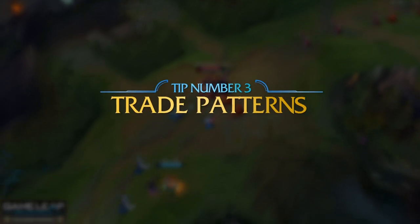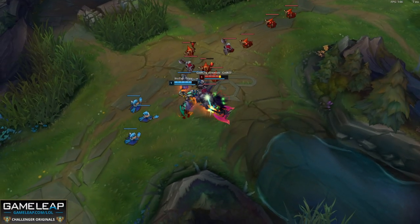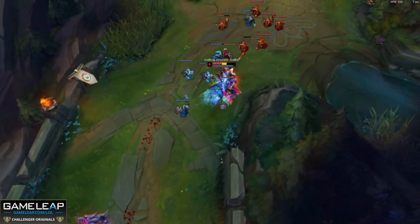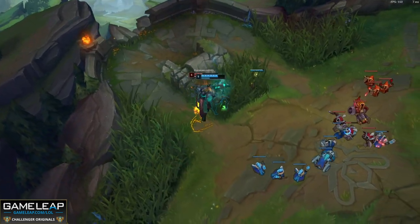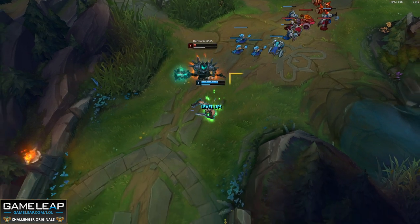The third tip for melee versus melee matchups is trade patterns, and this is purely micro-based — what you're doing with your hotkeys and mouse clicks. It is essential to think about how the first three levels and level 6 play out in terms of fighting. Each level is different because new abilities add a new dynamic to the lane. At level 6, ultimates are leveled up and the matchup may favor one champion over the other because of ability spikes.